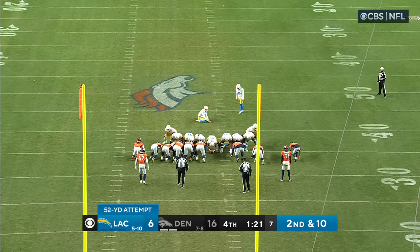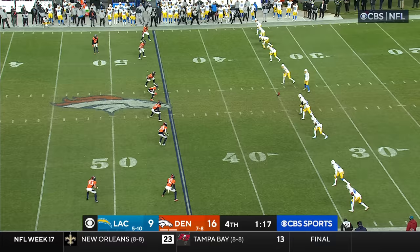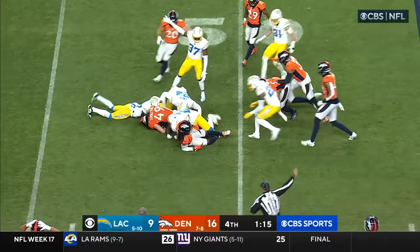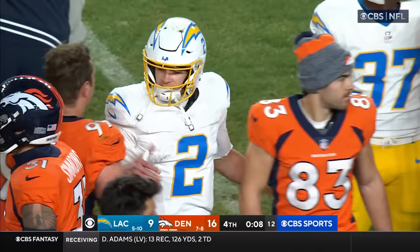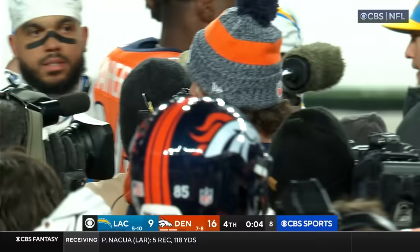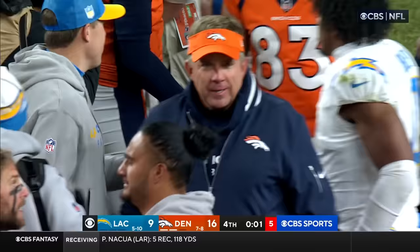Good snap, good hold, kick is on its way — this one is right through the middle. The ball was fumbled and recovered at the 48-yard line — I think the Broncos did fall on top of it. Smart had it, close to it. As the final 10 seconds tick off the clock, Denver has won both games against the Chargers this year, and they win this one by a final score of 16-9.